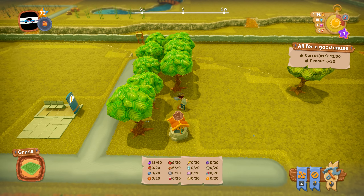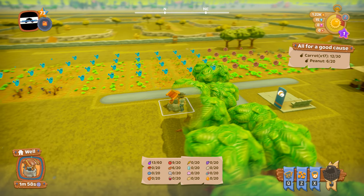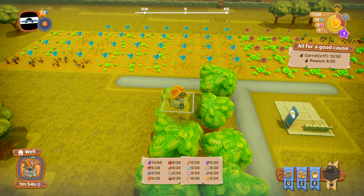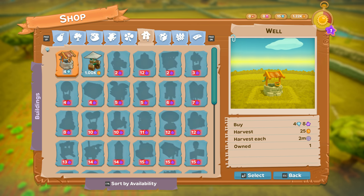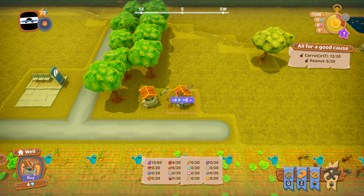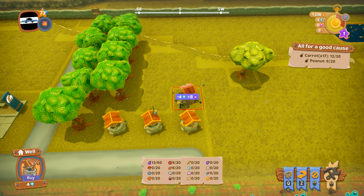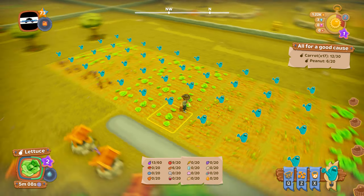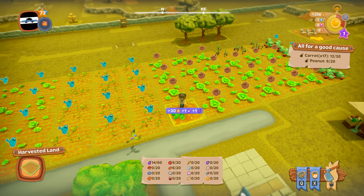The wells give you 20 coins each, so you can get money from them as well. They take 2 minutes to regenerate and you can have as many wells as you want, as long as you've got the diamonds to buy them. Put down lots of them and your character can just collect 20 coins from each one regularly.